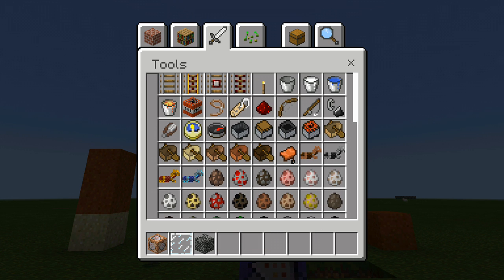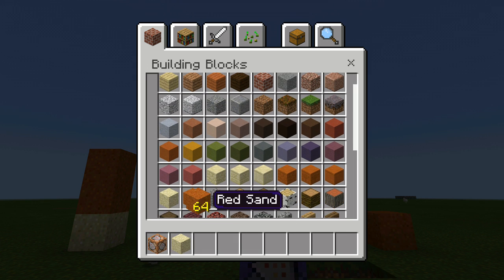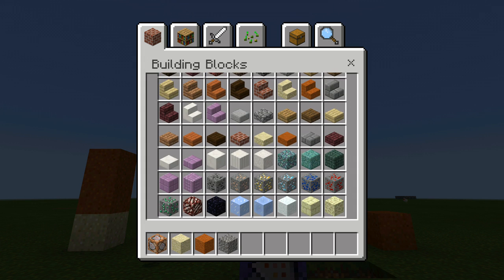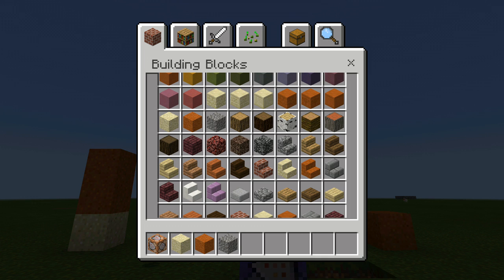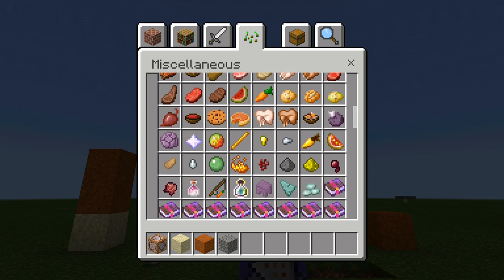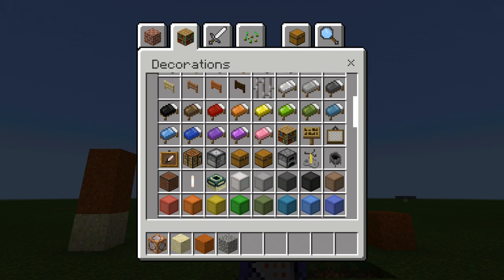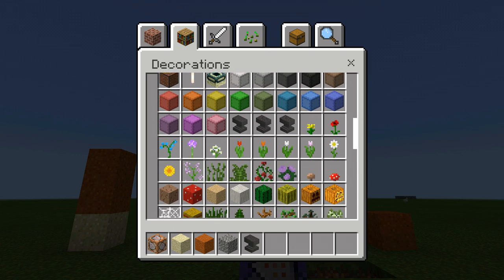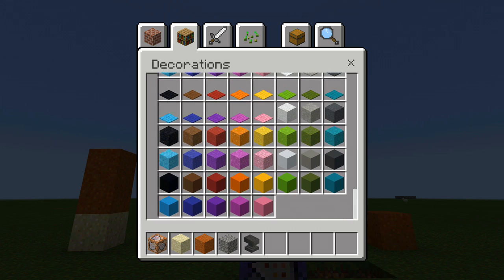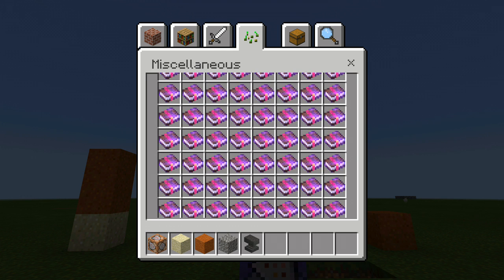I've got some blocks of choice here. I'm not in the latest version of Minecraft because the command blocks don't work well. Any falling block will work — when you place it on the side, they all fall. You need those blocks. The anvil works too. I don't know about cactus — cactus will break.